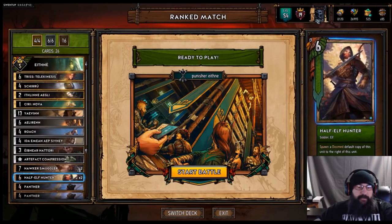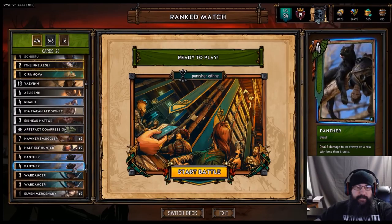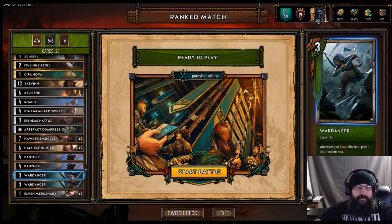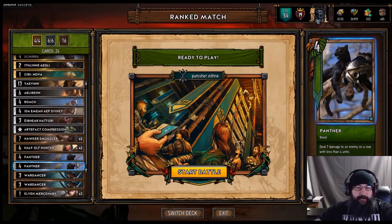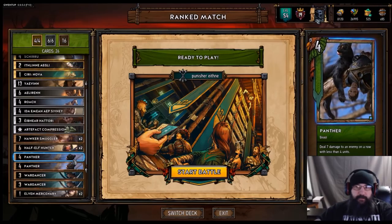Hawker Smuggler and Half-Elf Hunter are kind of like our Blue Coin plays, so if we do end up getting put on that, we got something to play. War Dancers are there for the Dry Pass around — we can flip one. Panthers are in there just for a decent removal tool.